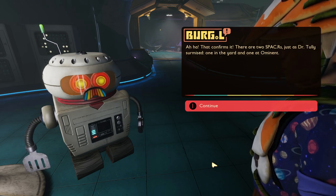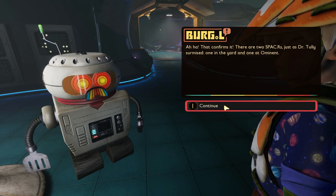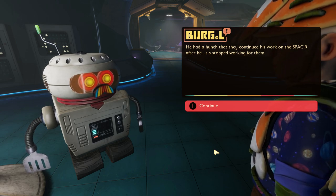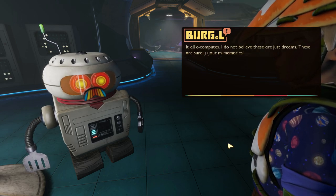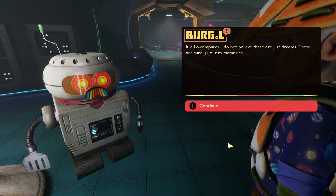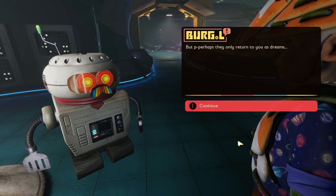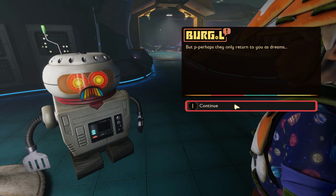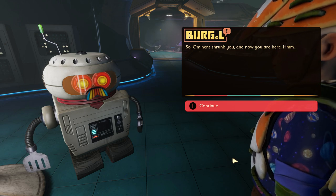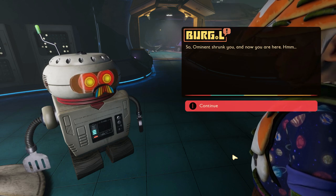He had a hunch that they continued his work on the spacer after he stopped working for them. Burgle says: "I do not believe these are just dreams - these are surely your memories! But perhaps they only return to you as dreams." It's a little too specific to be a dream. My assumption is after we give him the next superchip, when we go to sleep again, we'll have another dream.